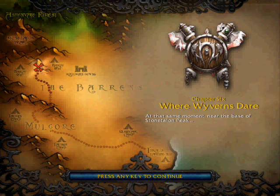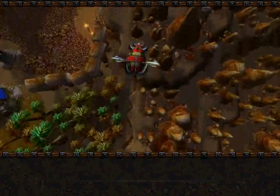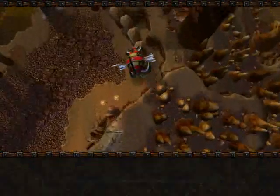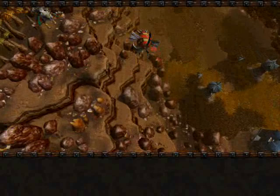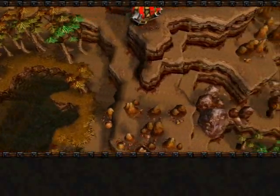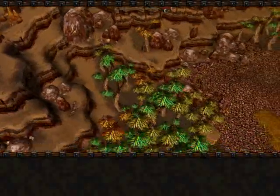At that same moment near the base of Stone Talon Peak, a scout boards a zeppelin and rides from the peak, skims a lion's base or two, passes a bunch of stuff that would be valuable map information that we're not going to get, and lands at the orc base.